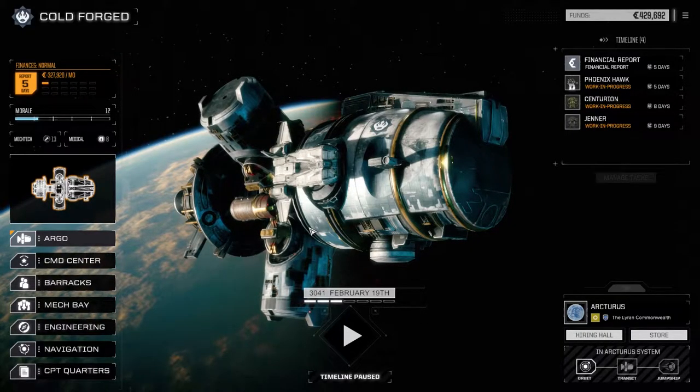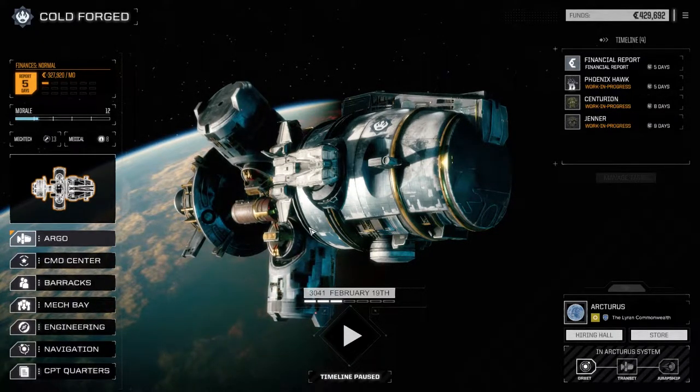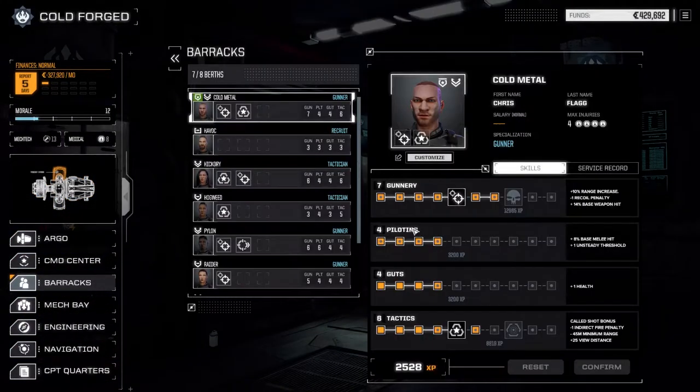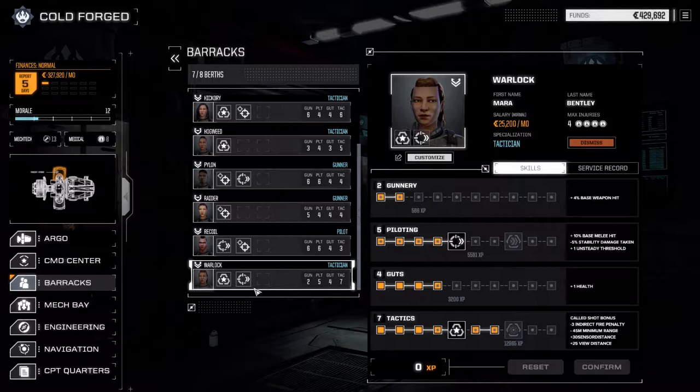Hey everybody, welcome back to another episode of Rogue Tech Cold Forge. Today is kind of a special episode because we have our second lance up and running. I had to hire a pilot - let's go to the barracks. We needed one more pilot, so I found a pilot in the hiring hall called Warlock, with seven tactics and five piloting. She costs 25,200 per month - not bad - and about 73,000 to purchase and get into battle. I think we were really lacking somebody with a little bit more experience for this second lance, so this is probably a good hire.